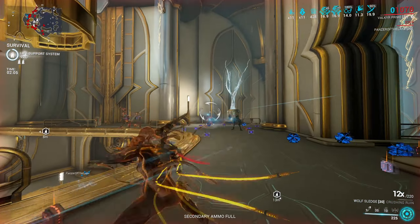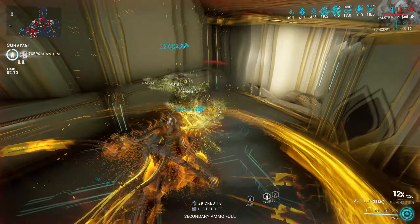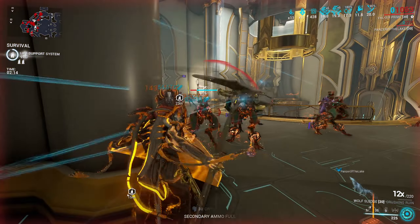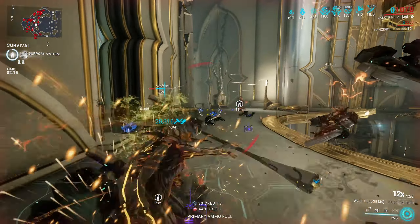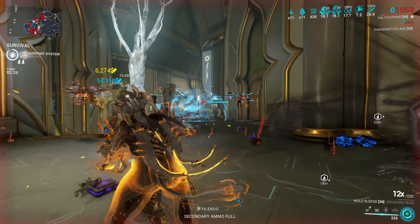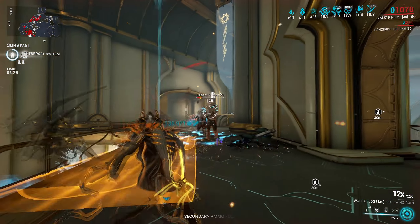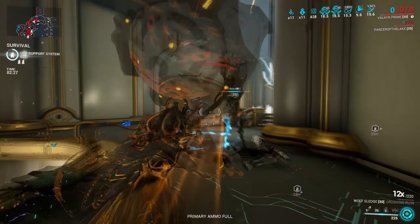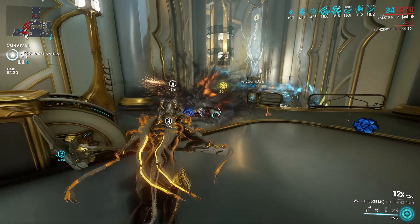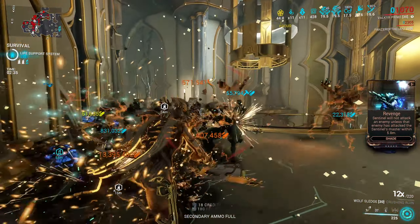To talk more about Arcane Avenger: it's a flat 45% critical chance gain, and since Valkyr is extremely tanky and brawling her way through, this boost is basically permanent, which helps with a lot of weapons. The nerf to Blood Rush made it harder to reach those red criticals, and Arcane Avenger puts you that much closer. Freeing up melee mod slots also lets us run both Blood Rush and Sacrificial Steel together.